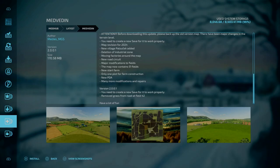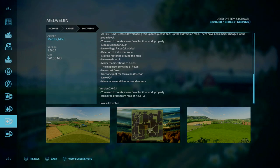We've also got a small update to Medvedian, changelog 2.0.0.1. This will require a new game save for it to work properly. The change is: removed grass from the road at field 42.